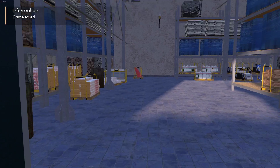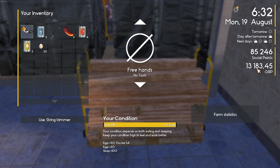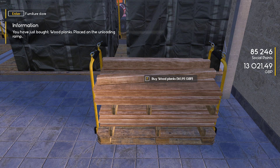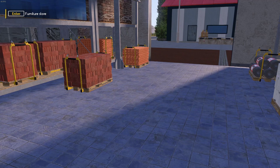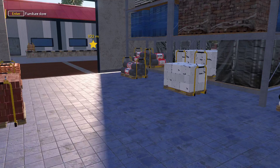Now I believe we need wood, it's 160. I have been out grinding and I've got 13,000, purely grinding for other people. I did one of these sports events - find two mushrooms, that's all it was, which was easy enough to do. Wood wise, we're going to buy - you have just bought wood planks placed on the unloading ramp. We'll try one first of all, I don't know if they're infinite or not.